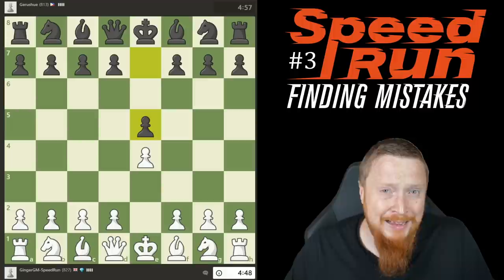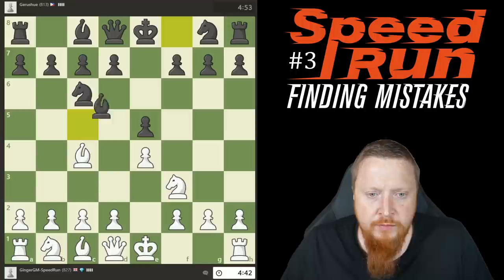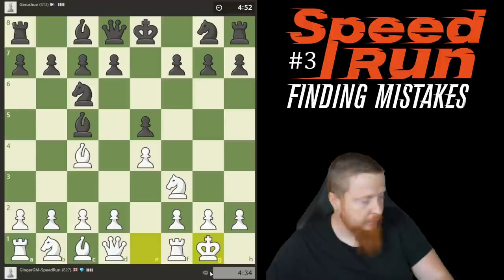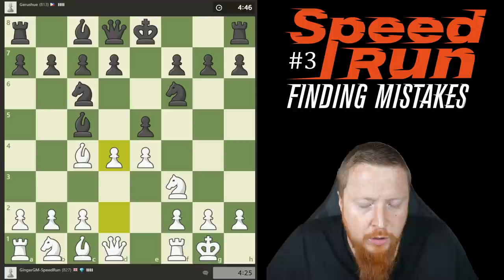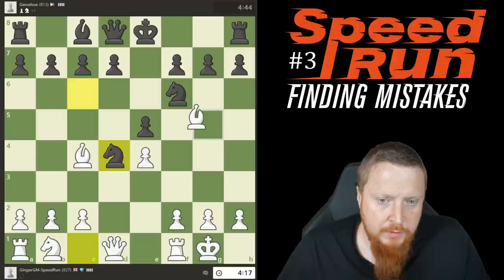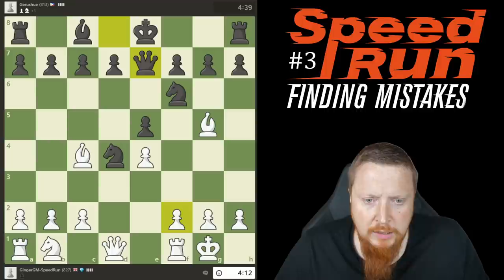Sticking to the Ruy Lopez again. I like the Italian variation for the pressure it creates on f7. After castling he plays knight f6. I play the interesting gambit d4, going for quick development. My opponent takes with the bishop — still theory. I take and play bishop g5, giving up a pawn to create a nasty pin on the knight, with ideas of f4 in this position.